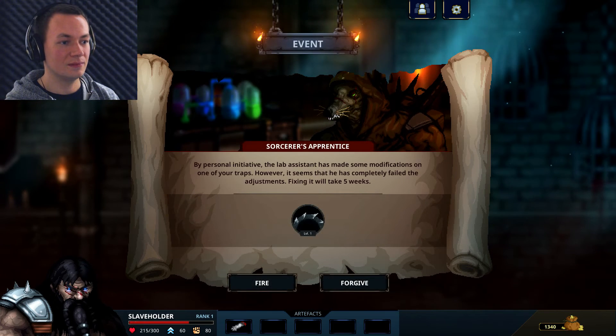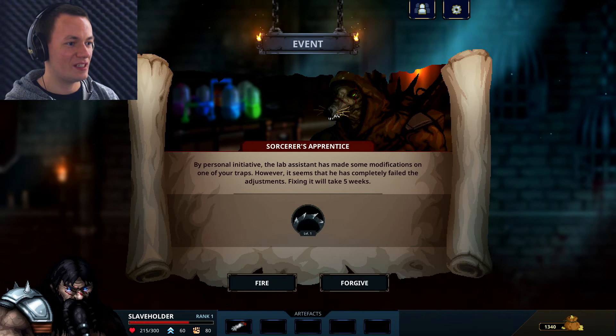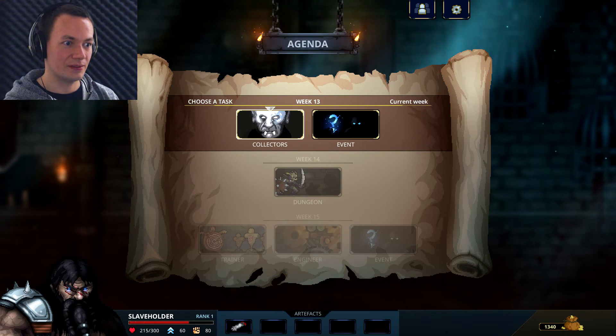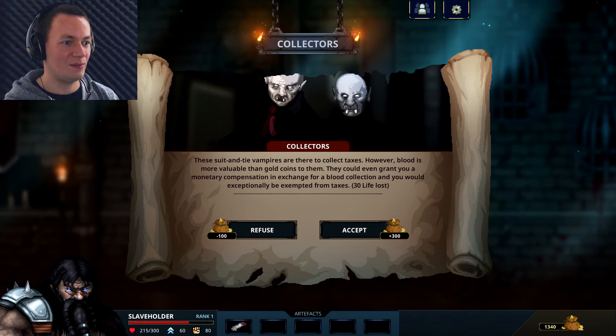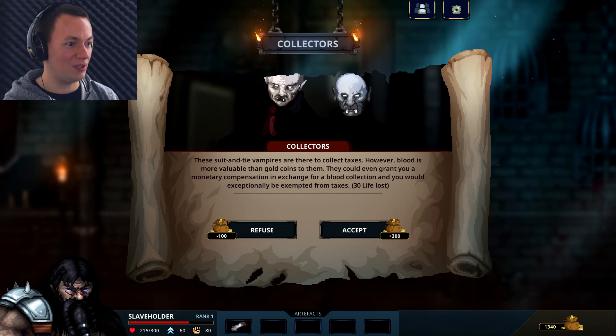A random event - Sorcerer's Apprentice. By personal initiative, the lab assistant has made some modifications on one of your traps. However, it seems he completely failed the adjustments - fixing it will take five weeks. Fire him or forgive him? You are fired! Collectors - these suit and tie vampires are there to collect taxes. However, blood is more valuable than gold coins to them. They could grant you a monetary compensation in exchange for blood collection, and you'd be exempted from taxes. 30 life lost. Refuse.